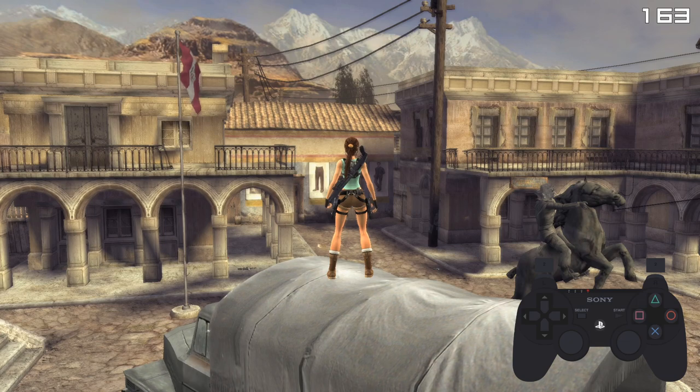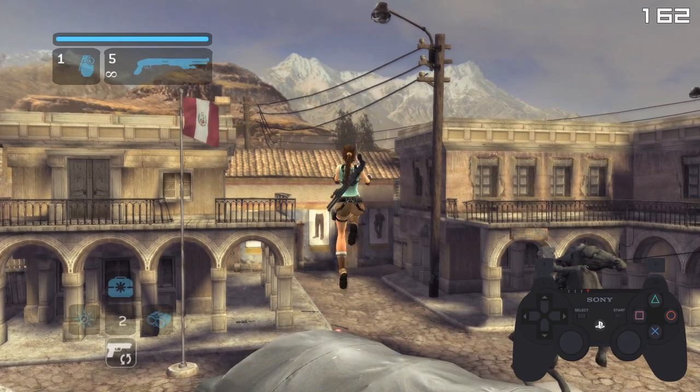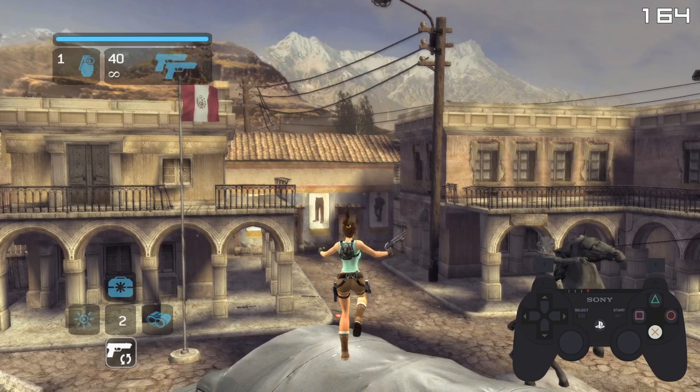Keep in mind that standing jumps will only work in Tomb Raider Anniversary. If you try to do it in Legend, Lara's only going to jump once.